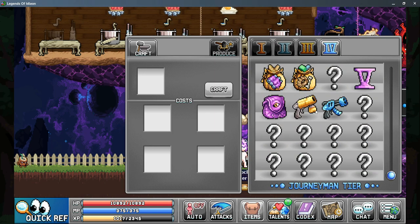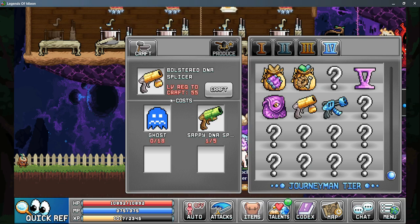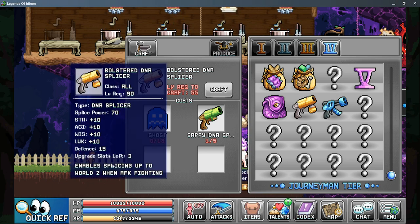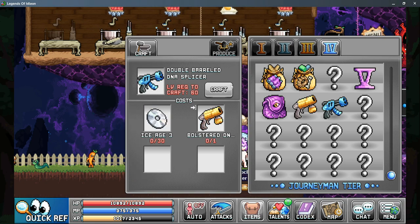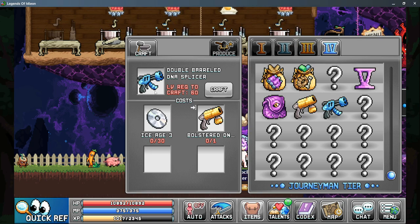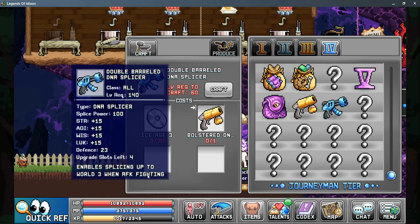The World 2 gun is all the way at the bottom of Anvil tab 4. However, you do need to get a recipe that drops from the Pinsermen, and the World 2 gun enables splicing up to World 2 mobs. The World 3 one is a recipe dropped from Thermisters in World 3, and it enables splicing up to World 3.